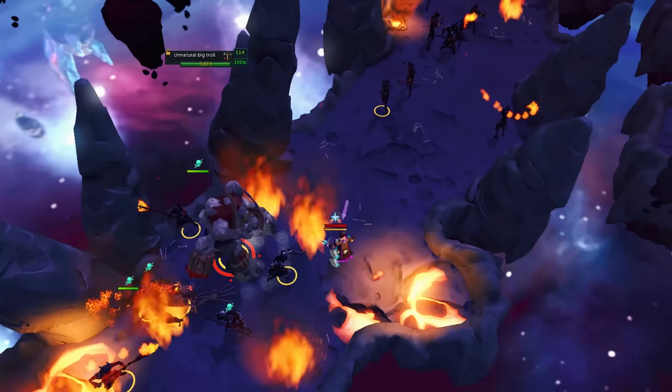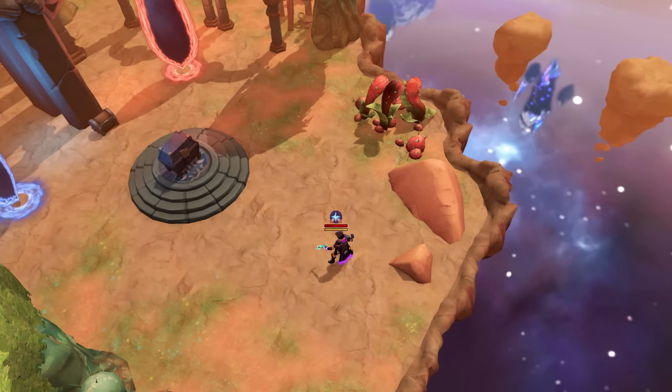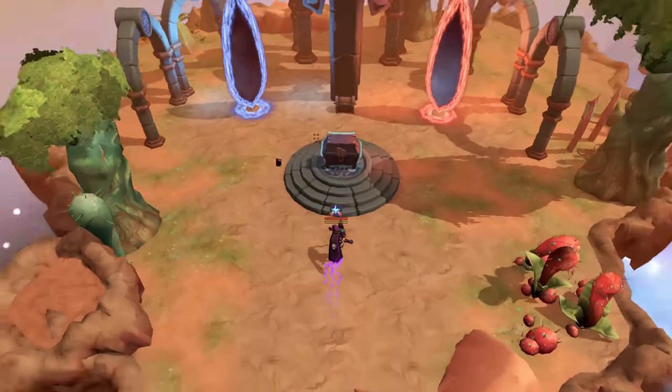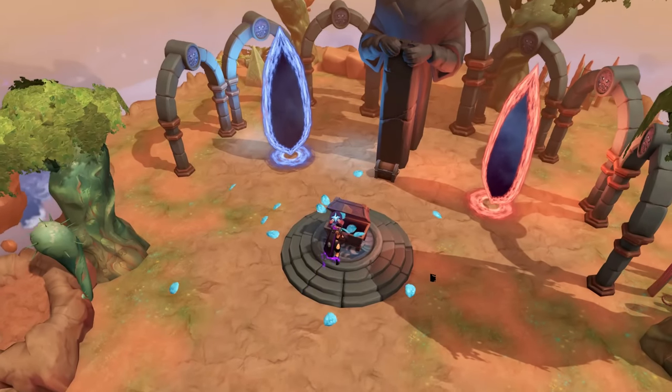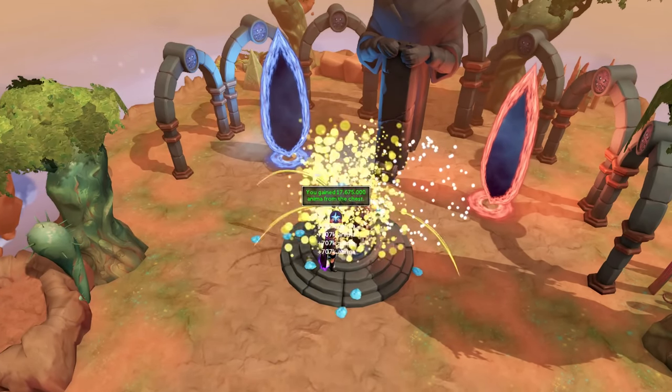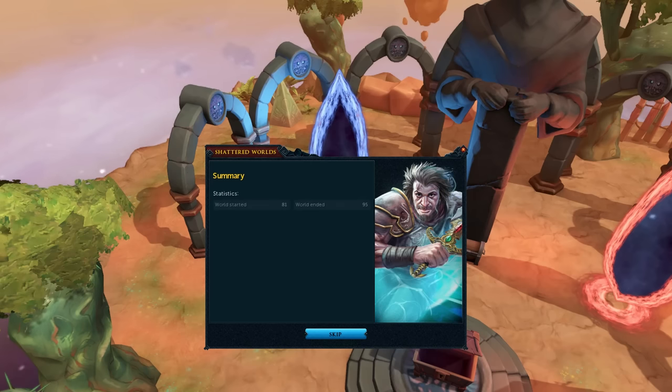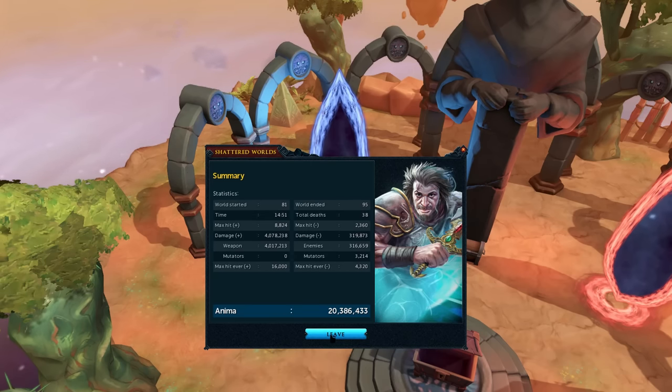In addition to the invention item experience gained, you can also gain a bunch of Shattered Anima power, which you can use for slayer masks among other rewards in the Shattered Worlds reward shop. Including my failed runs, you can expect an average of 73 to 90 million anima per hour running worlds 81 to 96.